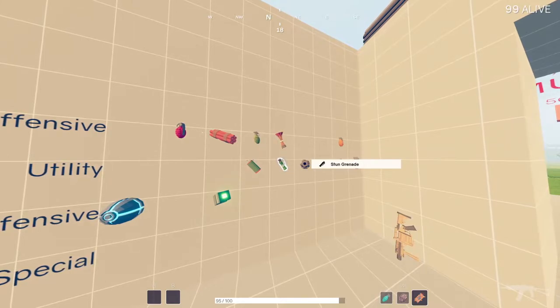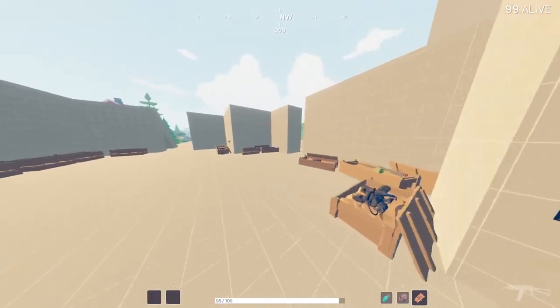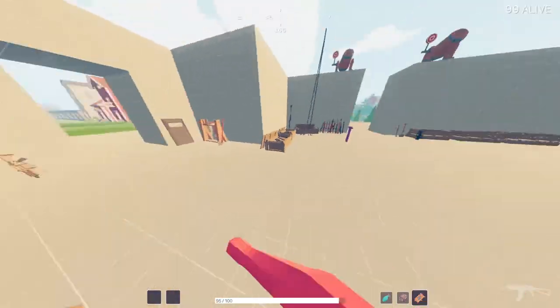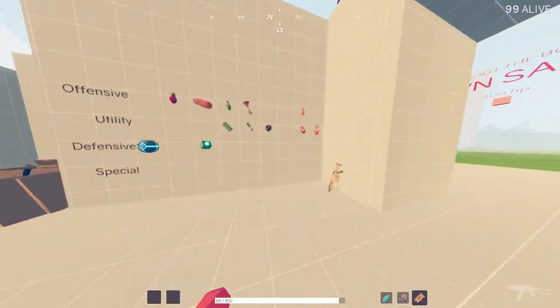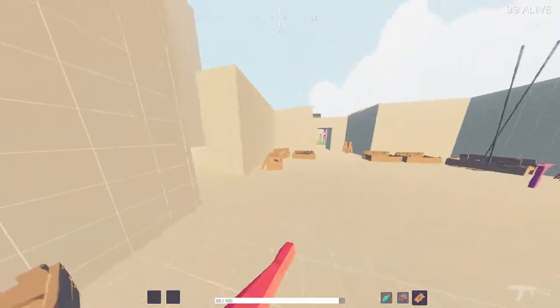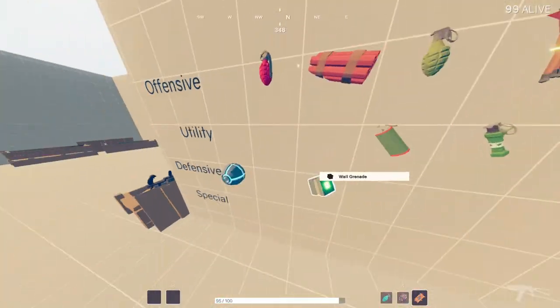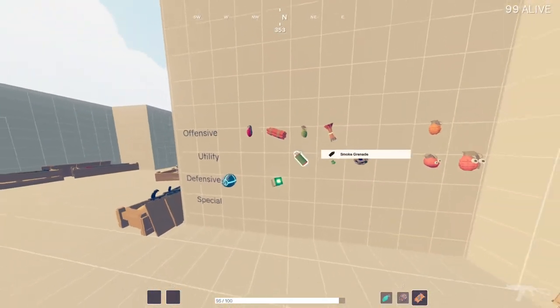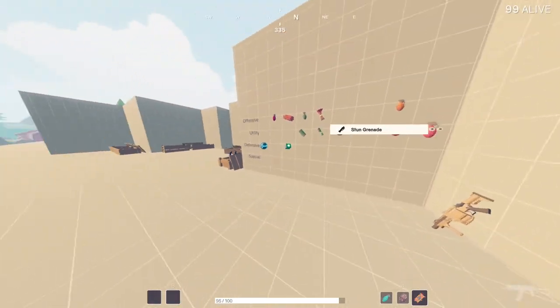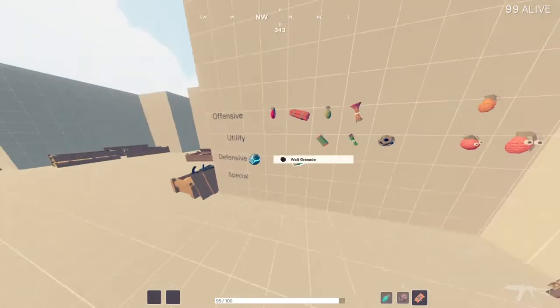I should mention — just go into the training room and mess with everything. Get a good feel for all of the grenades, all of the blessings, all of the guns. Whatever intrigues you, give it a go, because this game has a lot of weird stuff. Go into games, do your thing, and kill people. That's about it for grenades — go ahead and throw some grenades and win games. This has been 225 Loud and Live. Thank you for watching this Tabgy tutorial.